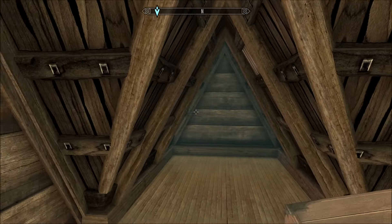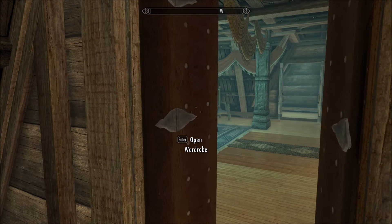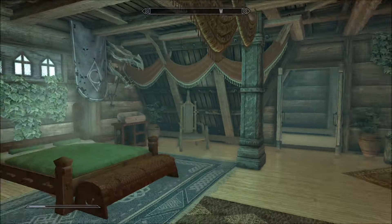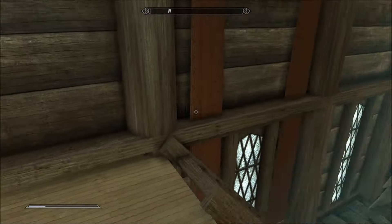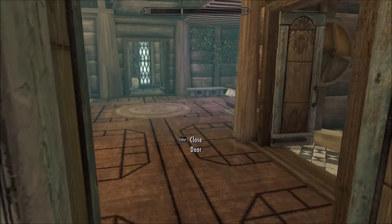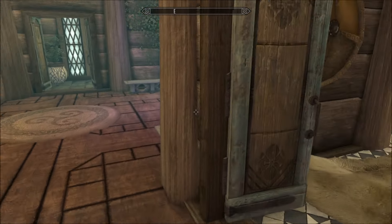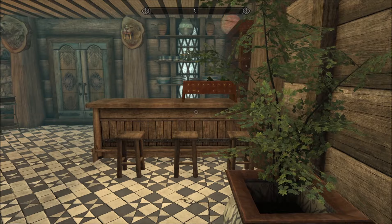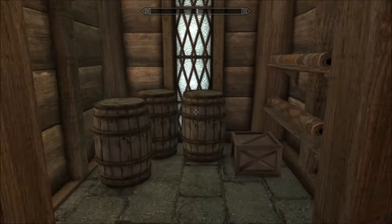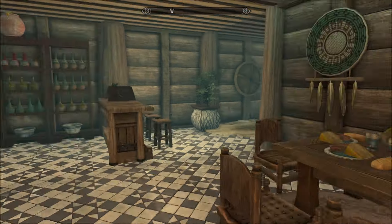That just about covers all the main features. So it's not a big house, but it's certainly a useful one. The only thing we haven't seen yet is the kitchen — here it is. We've got a bar area, cooking pot, a dining area, and some storage over here. So all of your bases are covered — pretty much everything crafting-wise, except the Staff Enchanter.